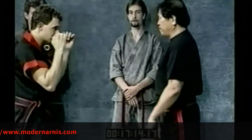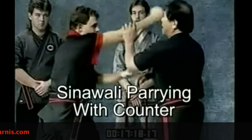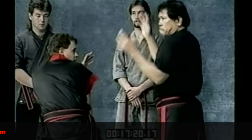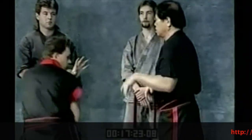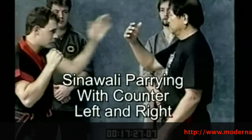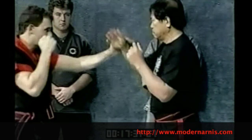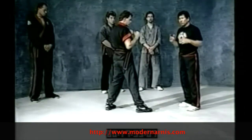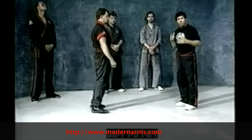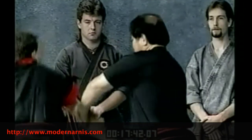Now the second: if I fire it, I have to counter. If I do like that, I right away block it. Now I do left and right — slow, slow. If you do this, you train your hand to move anywhere. Like for example, if I do like that, this is a takedown right away.